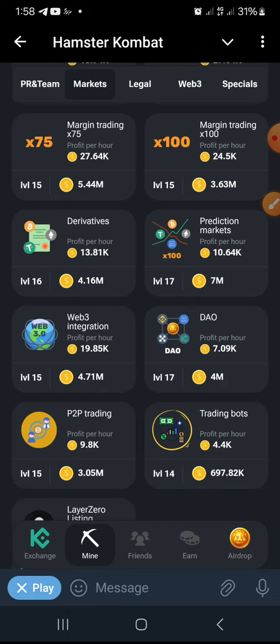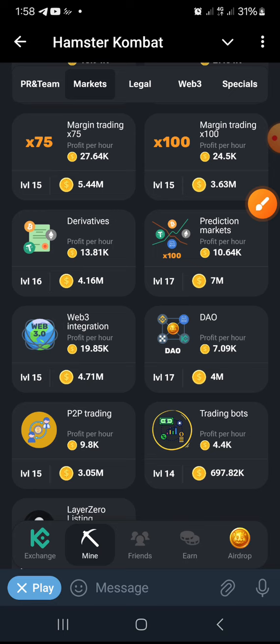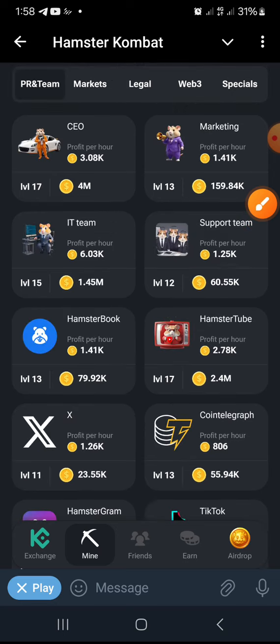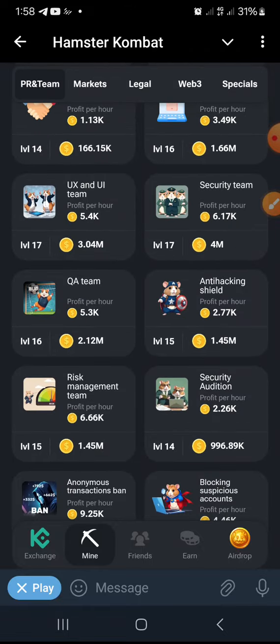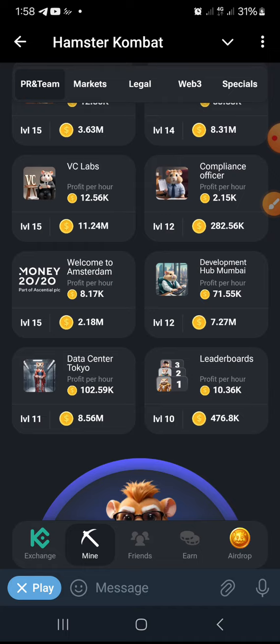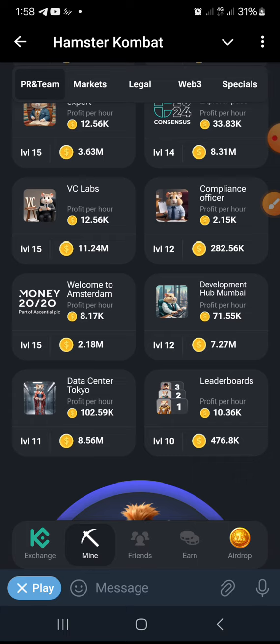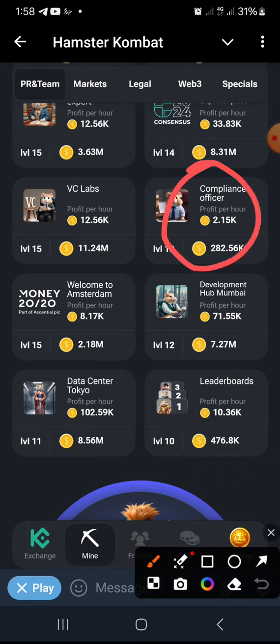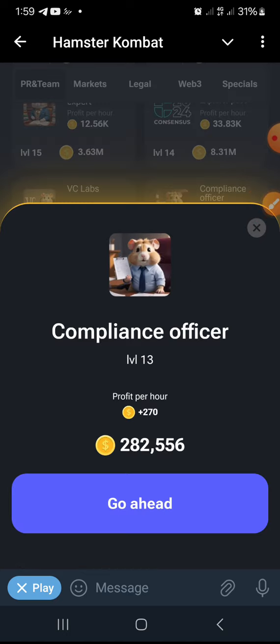Click the middle and the last card is under Pro and Team and Security — Compliance Officer. Compliance Officer, this is it. Click and go ahead.